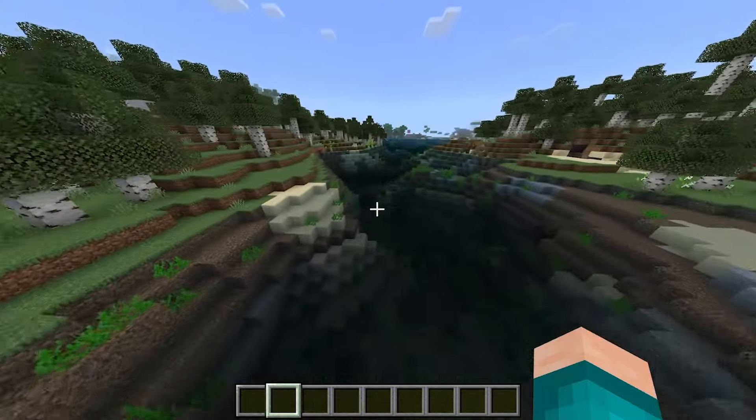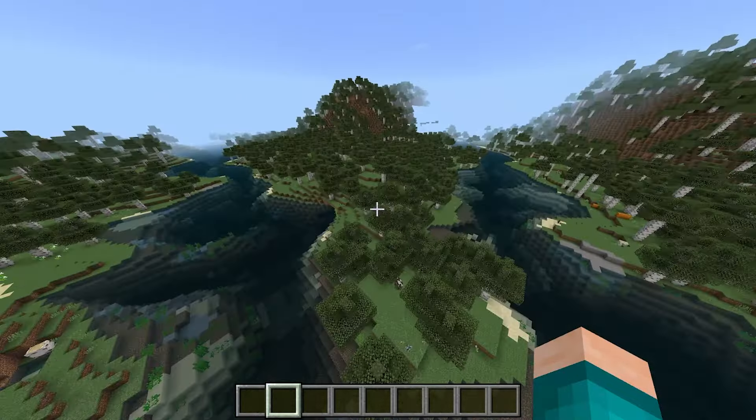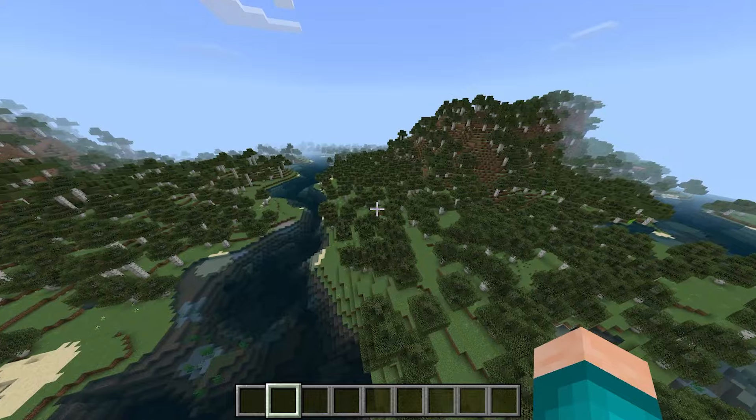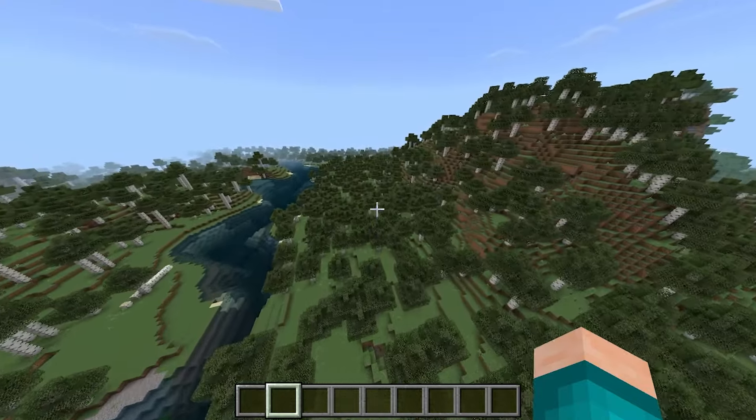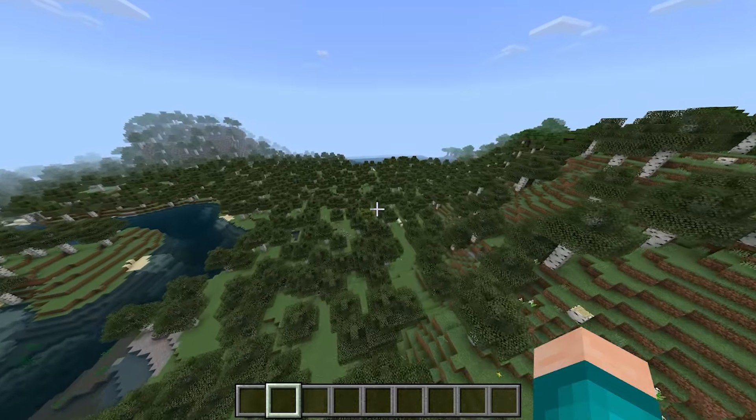If you're trying to find shipwrecks or stuff like that, it can sometimes get a little difficult because you can barely see through the water. But this is another simple texture pack that will allow you to see through the water and will basically make exploring much easier.